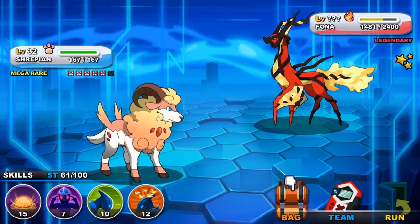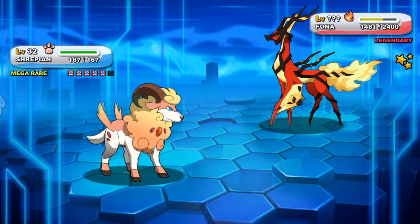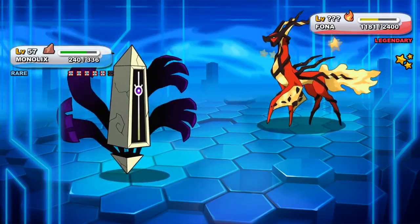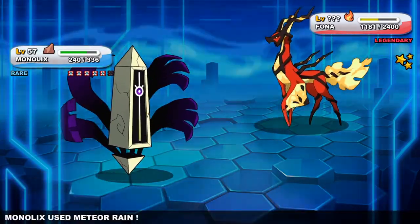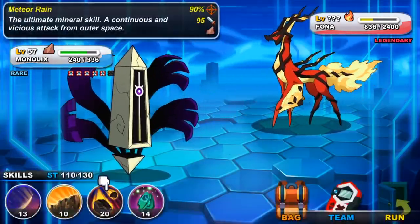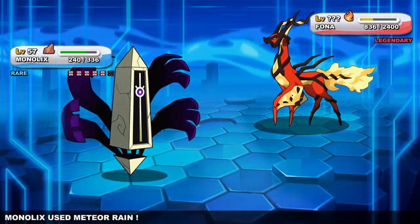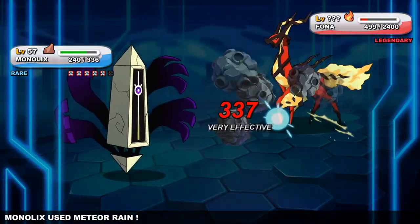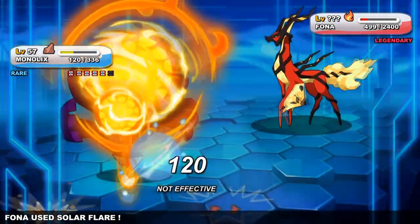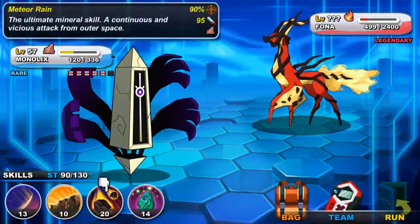In terms of type spreads, how diverse the move pools are on your team will change how you want to spread your Nexomon types. There are six types total plus normal, meaning seven, so if you take a normal type you'll be lacking one of the elemental types. Each elemental type carries two resistances, two strengths, and two weaknesses, so if you decide to go without any normal types you can actually create quite a clean spread.